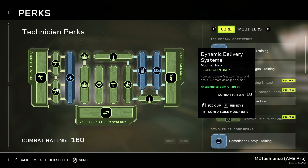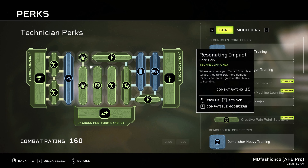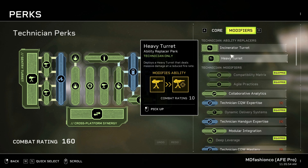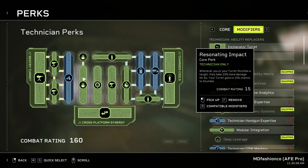Dynamic Delivery System: your turret now fires 10% faster and deals 25% more damage to armor. So it's buffing up the regular turret, and it's not using the heavy turret. How interesting is that? Also, Resonating Impact: whenever you or your turret stumble a target, they take 10% more damage, and your turret gains a 10% chance to stumble.